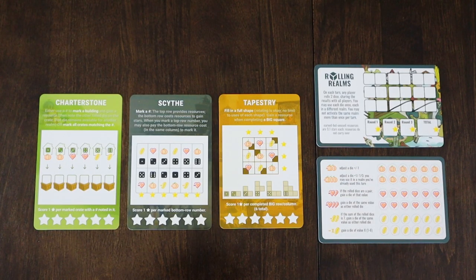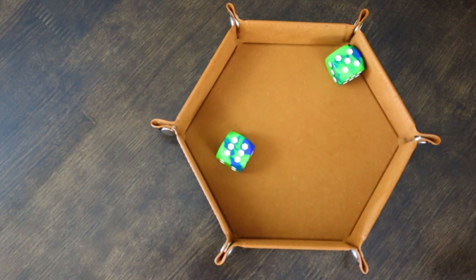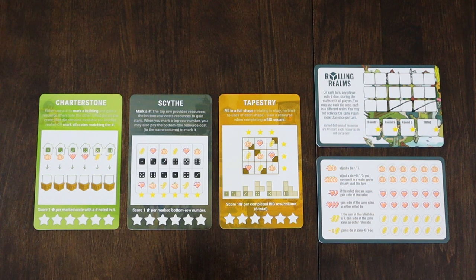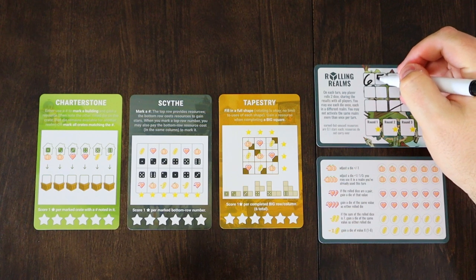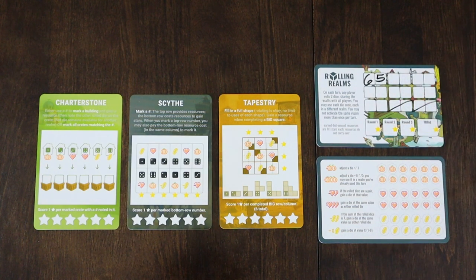Roll 1. We have a 6 and a 5. Because our only objective here is stars, I'm going to be trying to optimize how we can get stars. Let's see how to best use this 6 and 5 — I'm going to try and not overthink it, but let's start and try and get some resources.